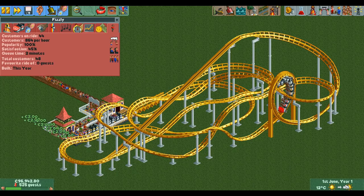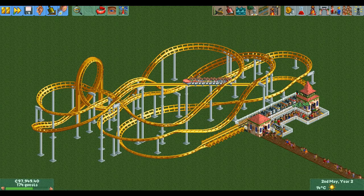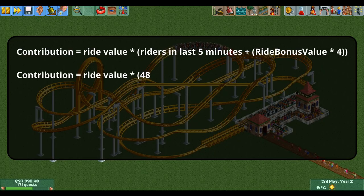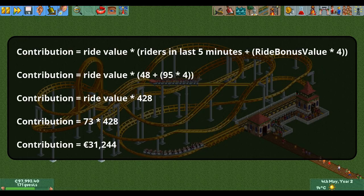Our example coaster is brand new, the only looping coaster in the park, and we're playing in OpenRCT2, so we multiply the base ride value of 49 by 1.5 and round down. This gives us a final ride value of 73. Now that we have the ride value we can plug it into the formula: the number of riders in the last 5 minutes was 48 and the ride bonus value is 95, so the ride side of the formula is 428. Multiplying that with the ride value of 73, this coaster contributes 31,244 euros to the park value.